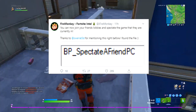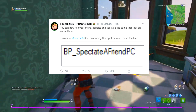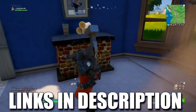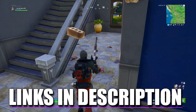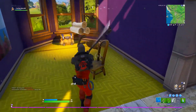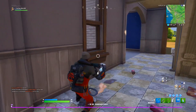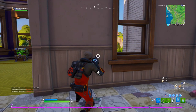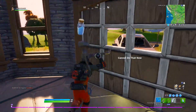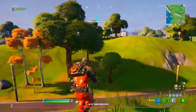From FireMonkey, and also credited to Overrated who found it first: you can now join your friends' lobbies and spectate the game they're currently in. On screen it shows 'Spectate a friend' for PC. I'm not sure if this works on Xbox, PS4, Switch, or mobile yet — if you try it on console, let me know in the comments.